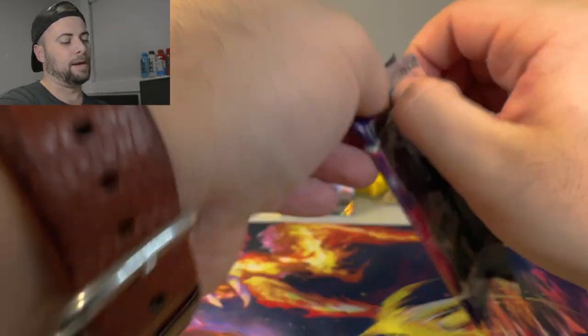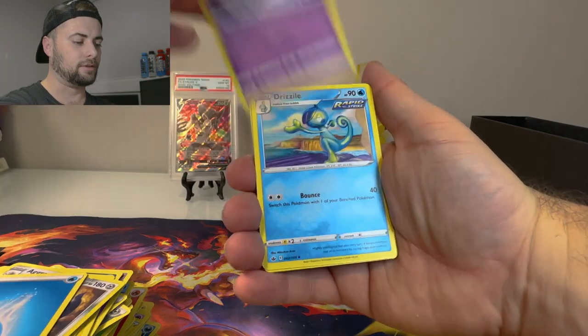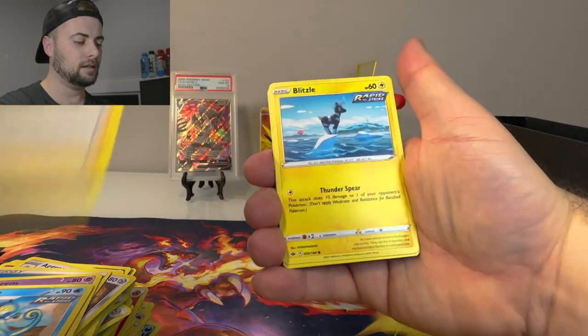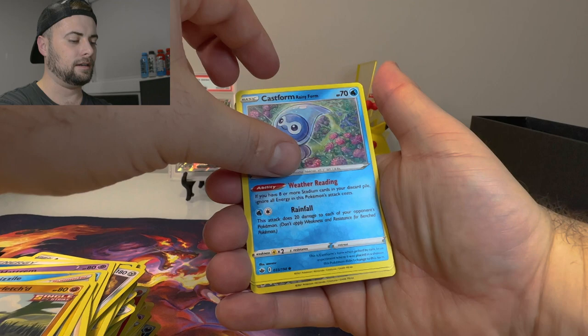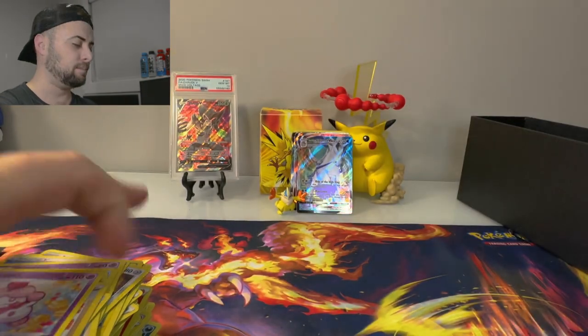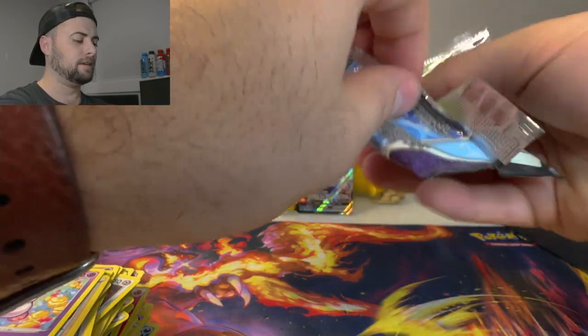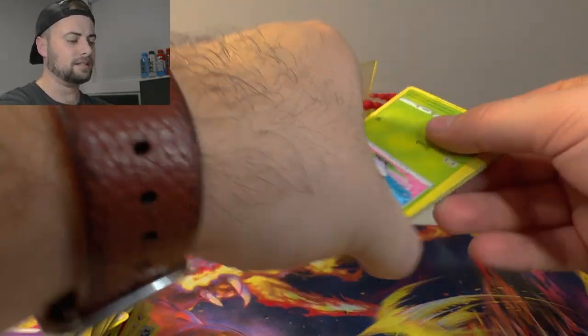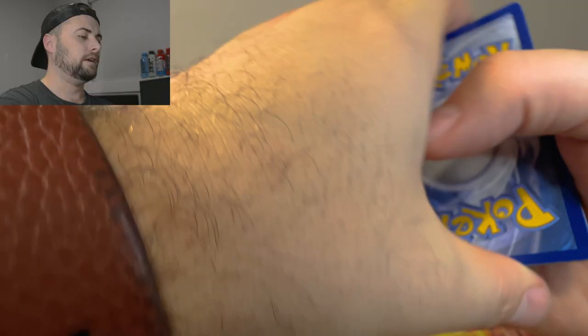Weedle with hair doing a little sit-up, Galarian Farfetch'd, Castform Rainy Form, Larvesta, Agatha reverse, and a regular rare Slurpuff. Moving along — we got Galarian Articuno on the pack art. I sound like a boomer talking about album covers. Chilling Reign code. Darkness energy, Hattrem, Drizzile, Peony, Bounsweet.